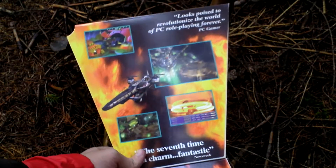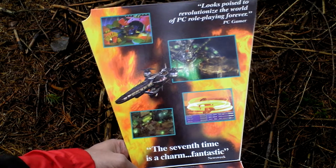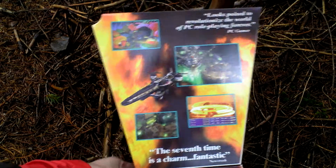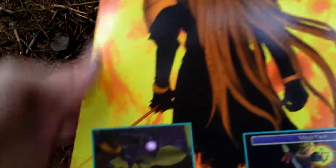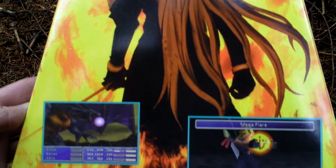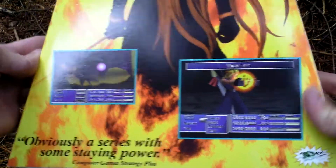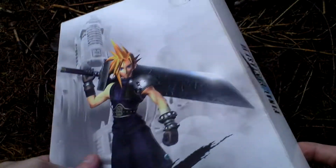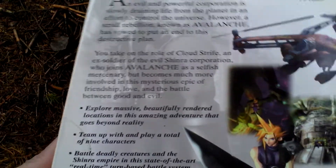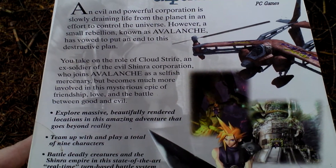Inside there are some pictures from the game and text about the game. Let's put it back and now let's turn the box around and take a look at the backside, where there is even more text about the game and pictures from the game.